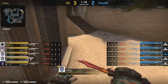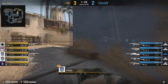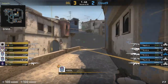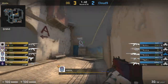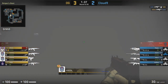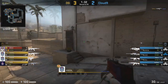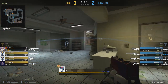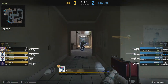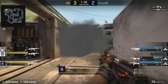Heading into round 6, OG use a massive amount of utility on this early mid control, including a load of flashes to help Alexi get into window safely, and he does so. Woxic rotates away from window after being blinded towards the B site. Alexi B starts getting this flank going, but unfortunately he's taken the MAC-10 for the faster movement speed and this actually costs him here — he lines up two players but can only get the one kill. Another shame for OG is that their players coming through mid can't get up short quickly enough because Esatag was staying in connector the entire time.